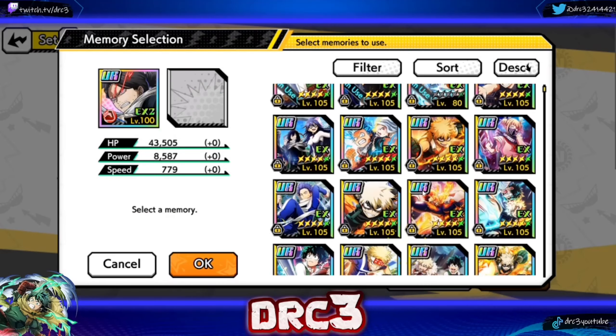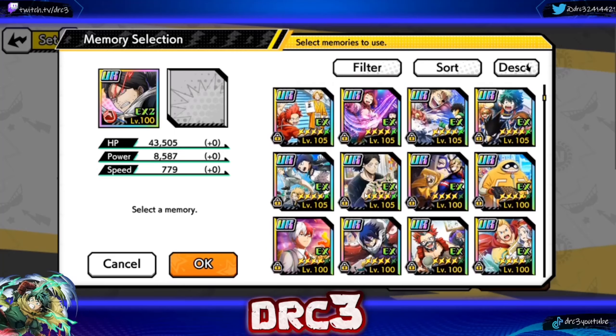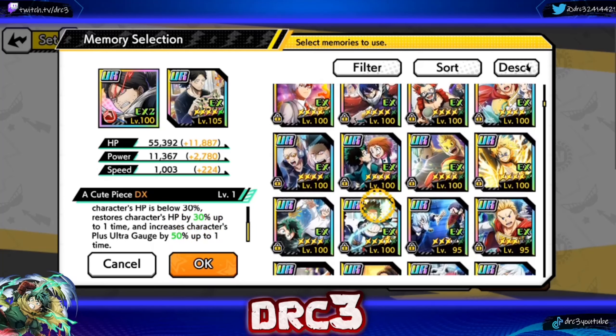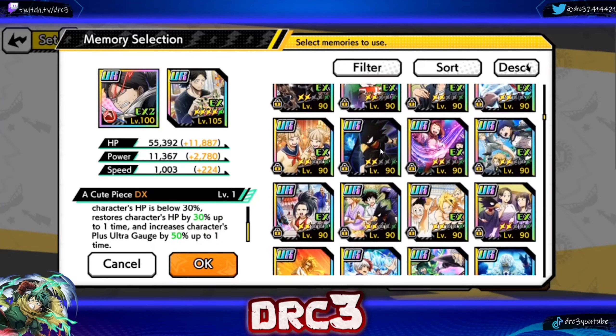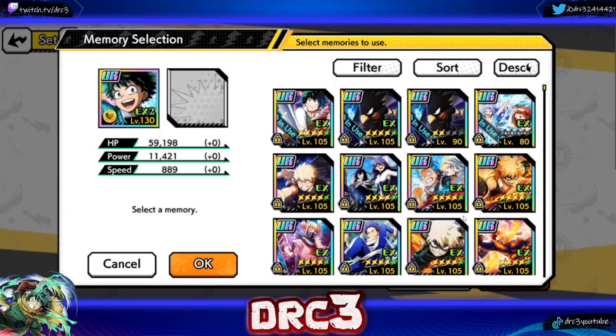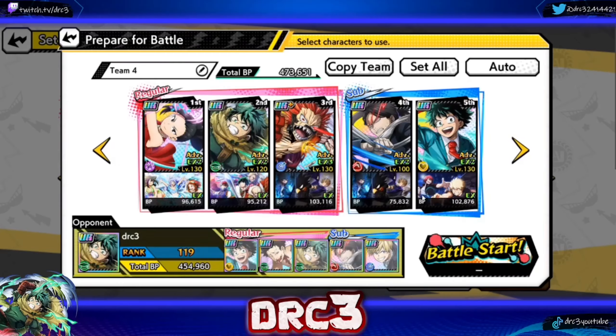We also get max HP increase if there are any pro heroes on the team. For Yairozu I'll use a duplicate copy of the defense memory — I'd prefer a max dupe but I don't have one yet. For Deku, by the time he comes out if we haven't won yet, we might as well put some crit and power on him and hope he can land a big AOE. So this is the team I'm going to go with — 473,000 total battle power, not the craziest, not the worst. We're going to take on some actual people in Elite and see how it goes.